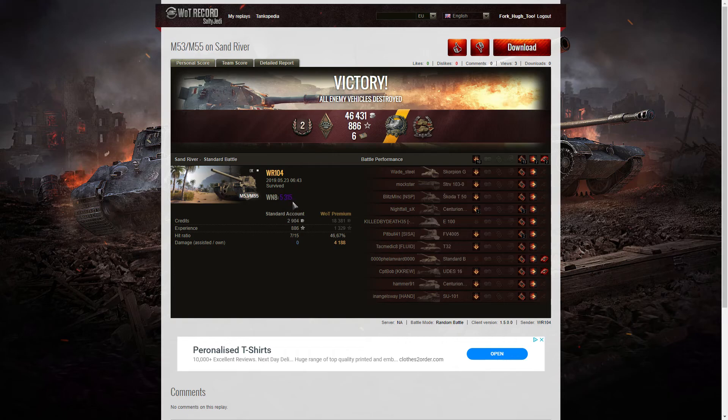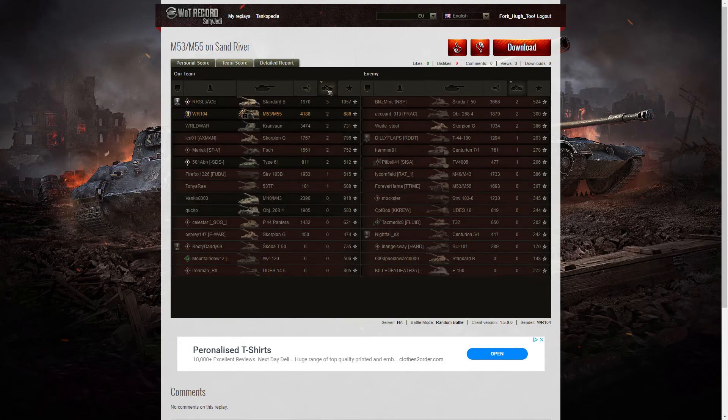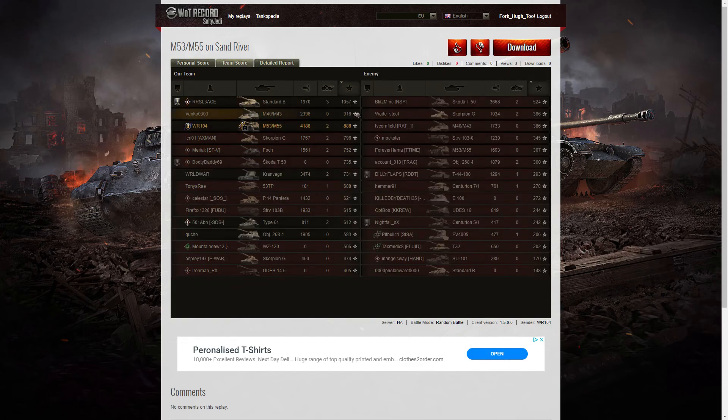He managed to get a WN8 of 5,315 out of that game. He actually did get the highest damage in that game — 4,188 hit points of damage overall. Yes, he did a lot of damage but no High Caliber. He didn't get the highest number of kills — that went to the Standard B with 3 kills; WR104 got only 2. When it came to base XP, the Standard B got the highest at 1,057, then the M40/M43 got 918, and WR104 managed to get 886.